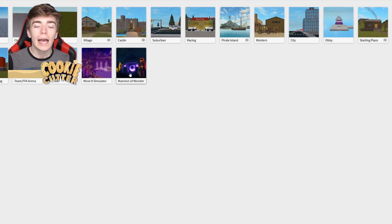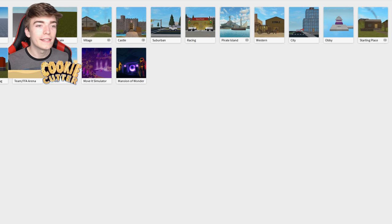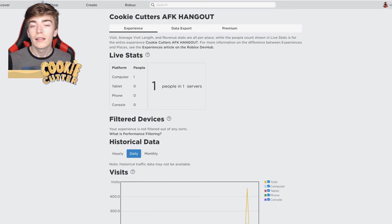Brookhaven simply made their own game and uploaded it, and coincidentally many of you guys joined it. The way that Roblox actually pays people who make games is just by the amount of people that are playing it. I'm now going to show you some statistics about my game that I made. I made this game very easily and quickly — it's just a place where you can hang out with me. All I did was select one of these templates and upload it onto my profile. This costs absolutely no Robux and will generate you hundreds of Robux if you do this correctly.